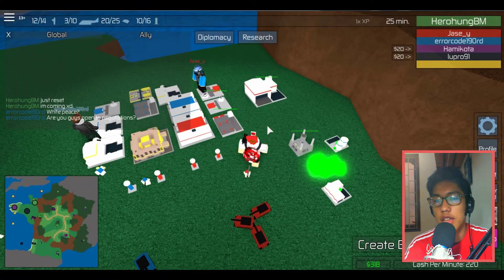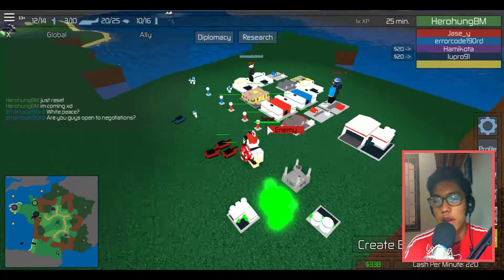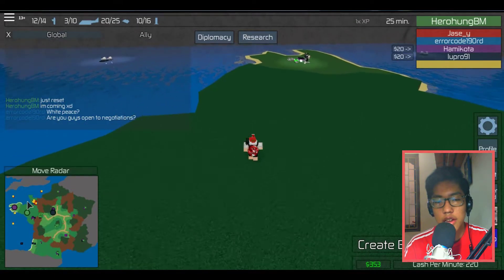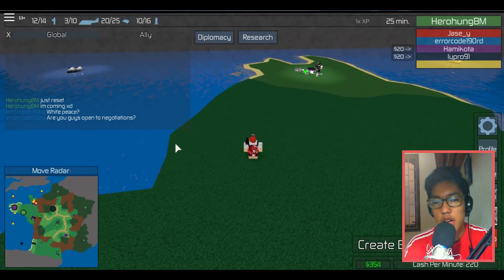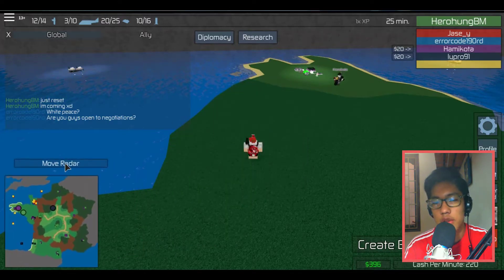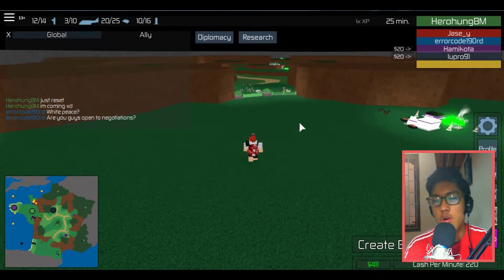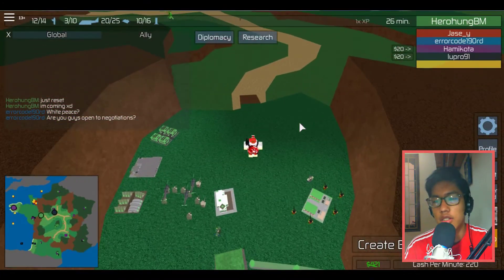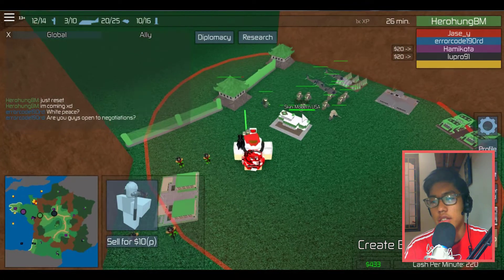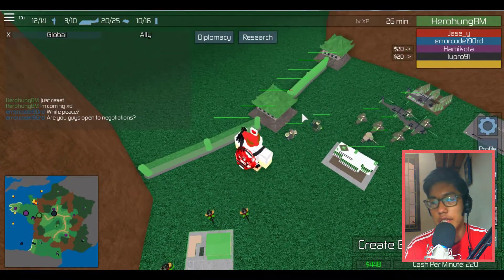No one is noobs in this game, they're all pro. They just don't have a great start at the beginning. As you can see on the radar, we almost got it. Look at the radar — this is my teammate. All of these points are my team, so as you can see the enemy is nearly dead. All we need to do is produce more soldiers and tanks. That's how this game works — zeal the units to crush the enemies.